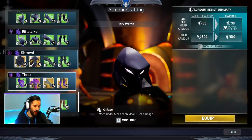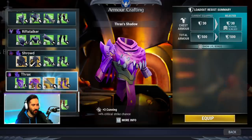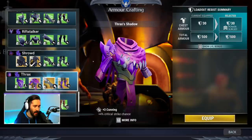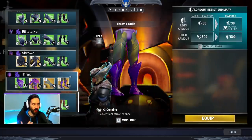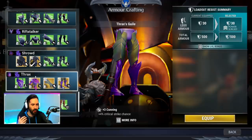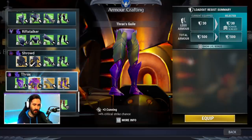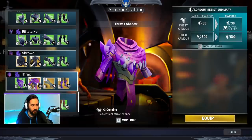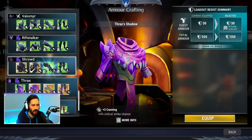Another set that is very powerful but niche to Escalation and some trials is the Thrax armor. You can ignore the gloves — I accidentally power surged them and didn't mean to. The chest and boots are very very strong though. They provide Cunning, and anytime crit is good, Thrax is good. There's a perk in Escalation called Virulent Impact that amplifies your crit damage and deals damage to both behemoths — it's probably the highest damaging amplifier in the game. So you get Cunning and a technique slot, which is a very strong armor set when crit is good. It's probably pretty low on the totem pole for things to power surge unless you're really farming Escalation.